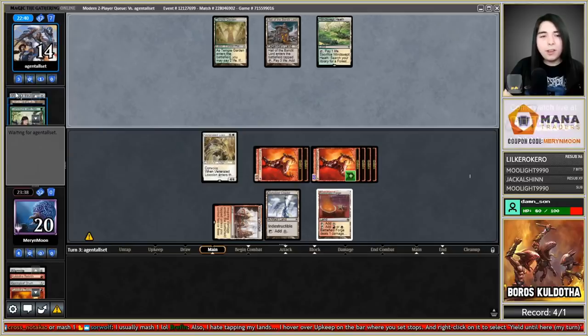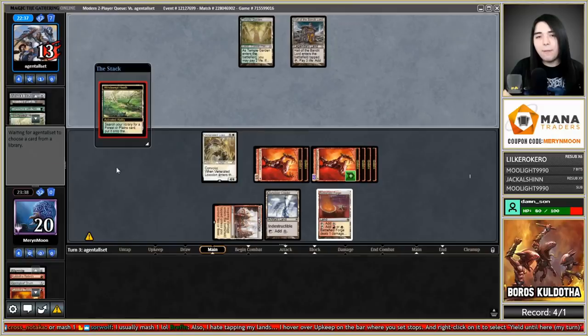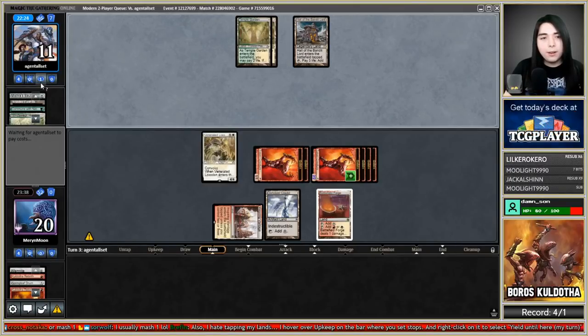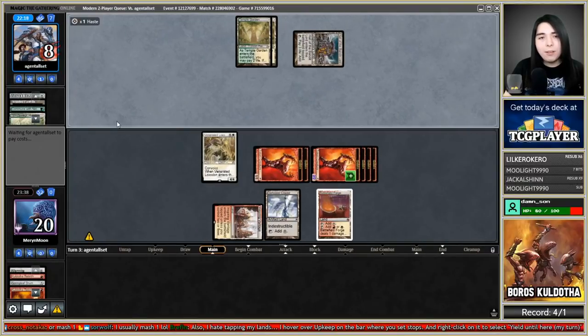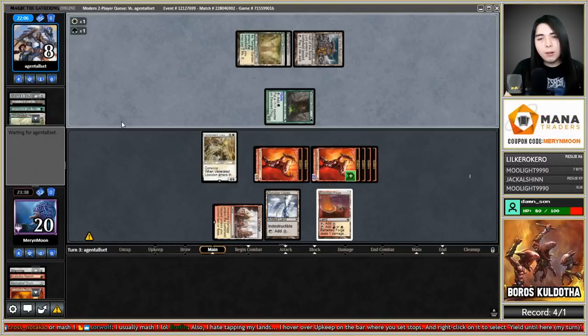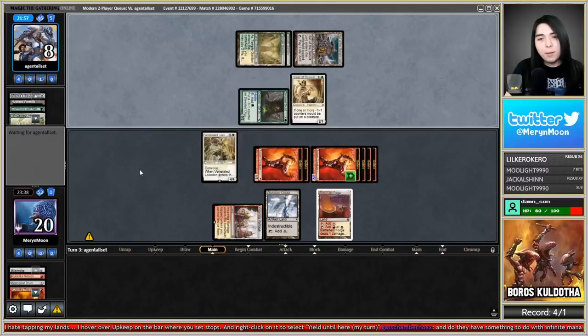This is all-in Vizier combo — they run Mishra's Bauble and Street Wraith to essentially have a 52-card deck. They're filler — that's literally what they're for. They shocked, which is a bad sign. They grab a Druid — the question is do they have Vizier? This is exactly the play: play a hasty Druid, tap it, tap the land, white source and Vizier. They got the Vizier — we're scooping.